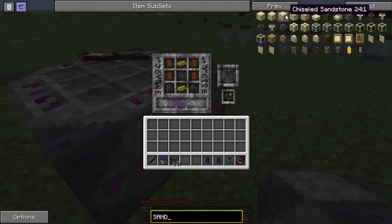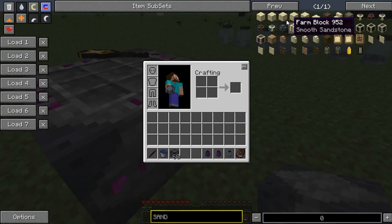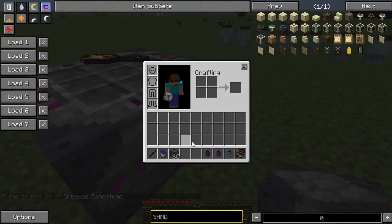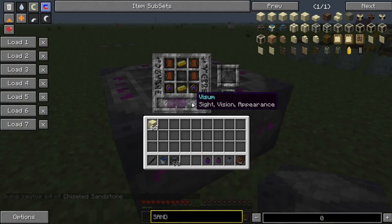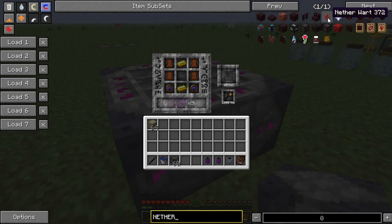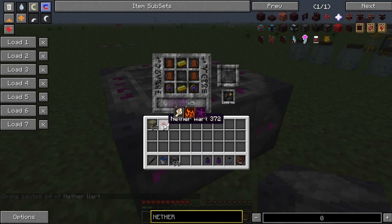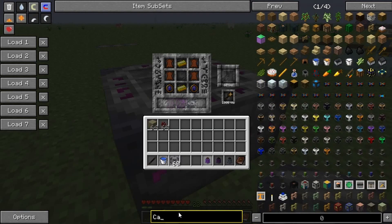We can get this from chiseled sandstone. We need to go into creative or cheat mode to get the magic. It is nether wart. And Visium is from carrots - we take regular carrots this time.